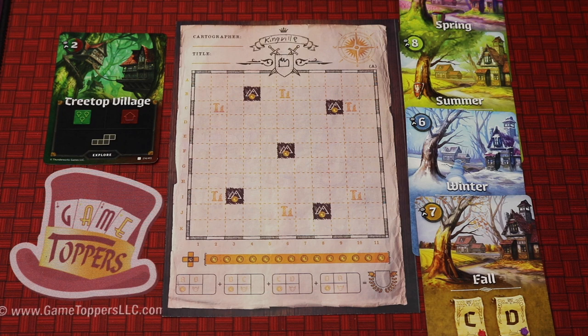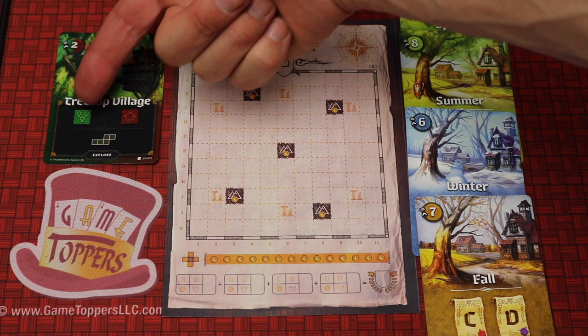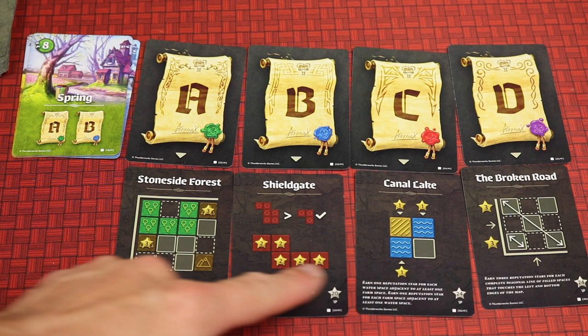Cartographers is a flip-and-fill game for one to an unlimited amount of players. You're going to go over four different seasons, drawing different Tetris-style shapes and different types of terrain into your very own kingdom.